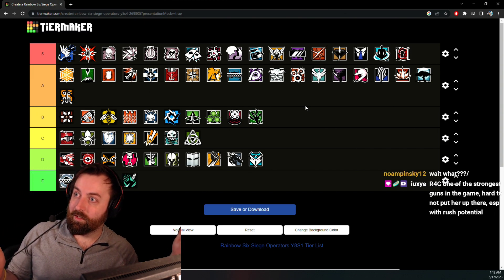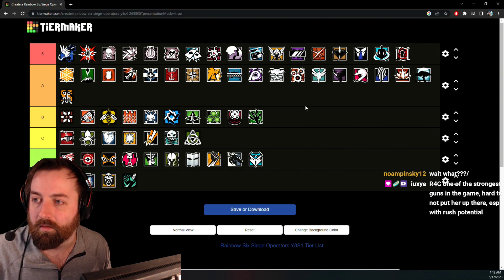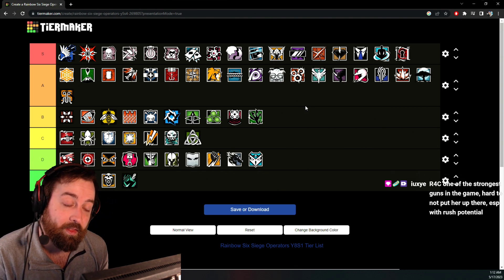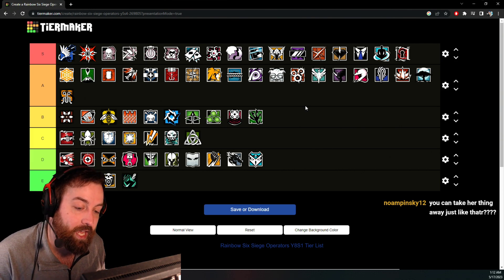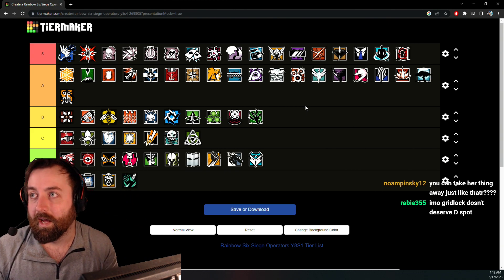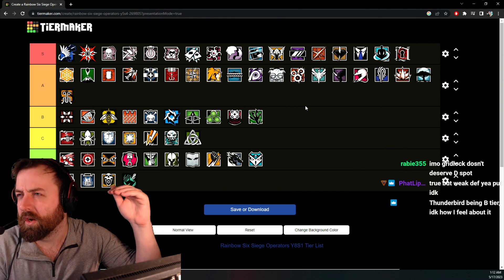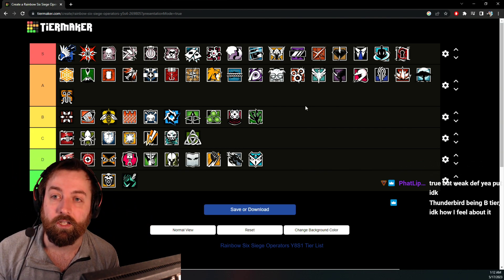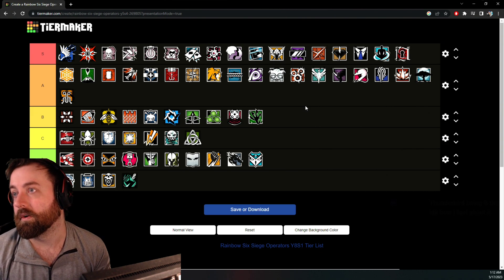This is my tier list. If you guys have anyone you want to move up or down, make that argument now. S tier means always good, A tier means good pretty often, B tier depends on the situation, C tier is really depends on the situation, D tier is usually kind of mid, and E tier means do not ever pick this operator.